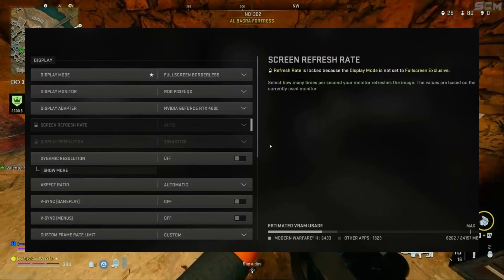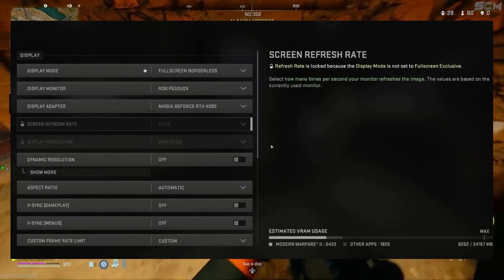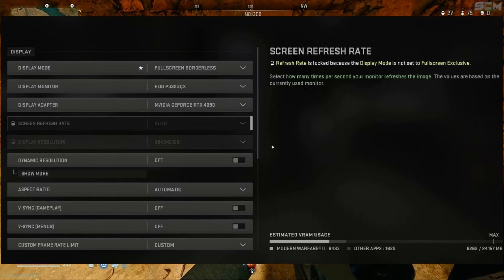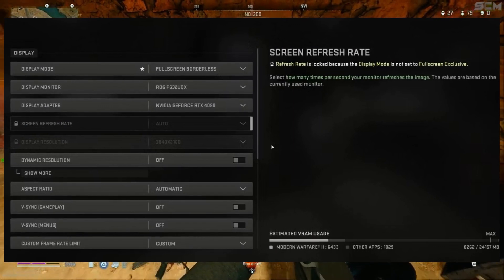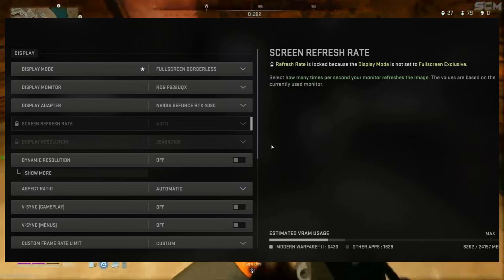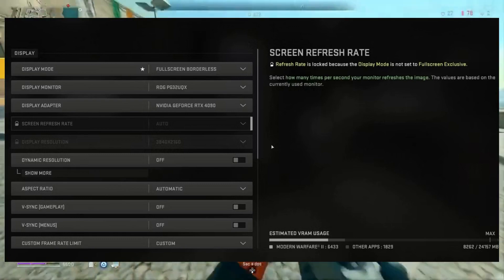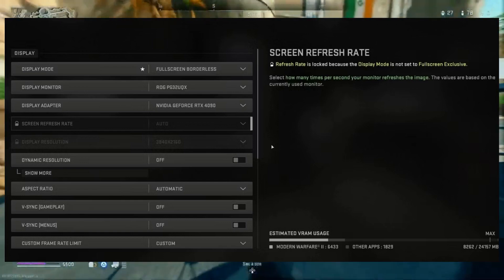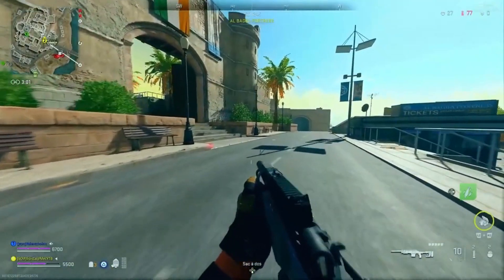Adjust the Settings: players shouldn't shy away from spending time in the Modern Warfare 2 game settings to see if their settings match their play style. For example, players can adjust the field of view to their liking and adjust the other sliders to suit their preferences. Another setting that is most appreciated when disabled is motion blur, which is automatically activated when the game is first launched. Disabling it can make it easier for the player to see enemies.